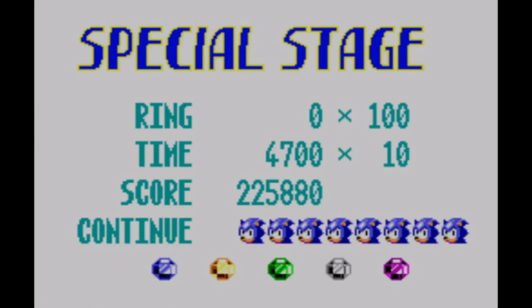Exclusive to the Master System version: once you complete the special stages and get the Chaos Emerald, you get a jingle. That's all the Chaos Emerald special stages — you only need to get five. The last one is held by Robotnik, and once you beat him, you get the final Emerald.